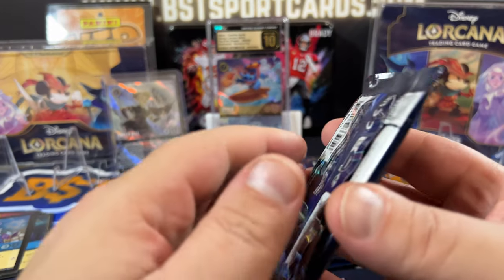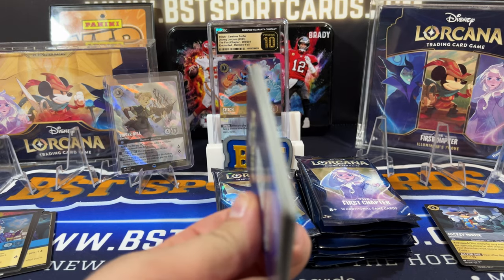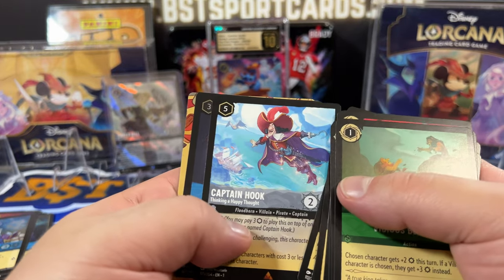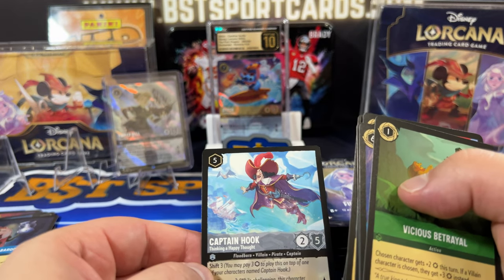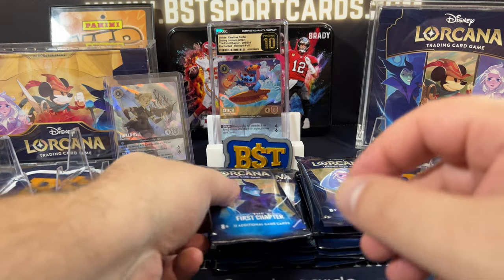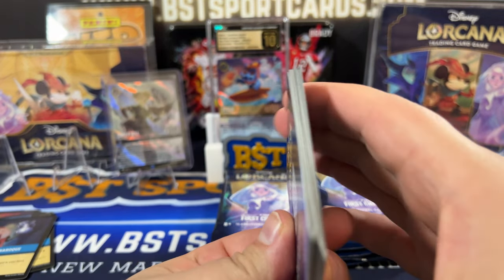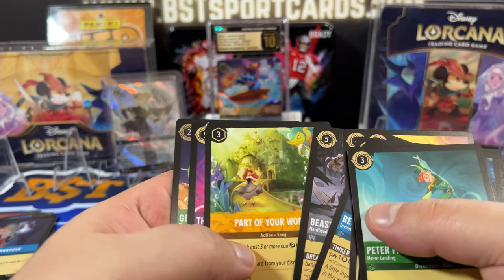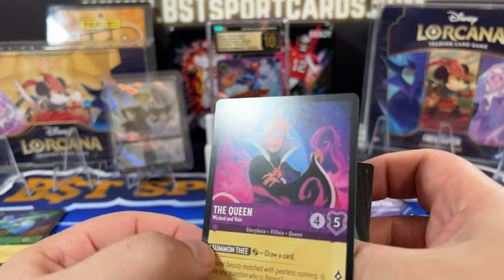I think there's John Silver I still need as well. Brave Little Tailor I need — I actually have that but in a foil. This first set is a non-foil set. Captain Hook — if it's not a foil, I'm Captain Hook. I actually need this — Thinking a Happy Thought — that's another one I needed. I can't believe they were just rares. I thought most were legendaries or super rares, but apparently not. That's great though.